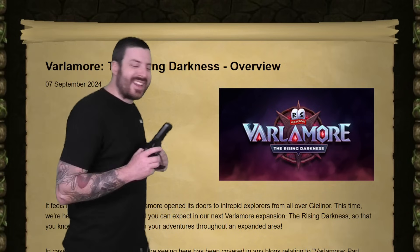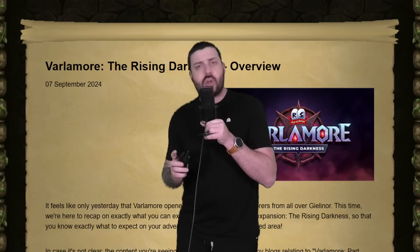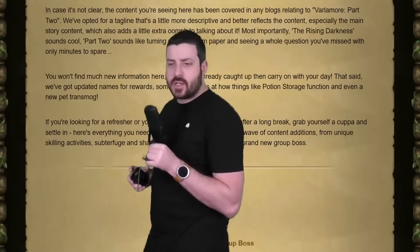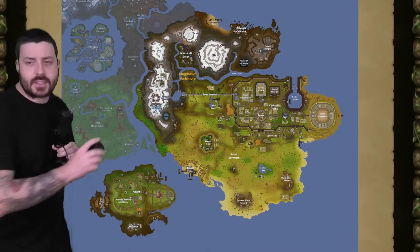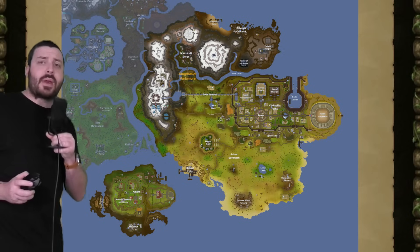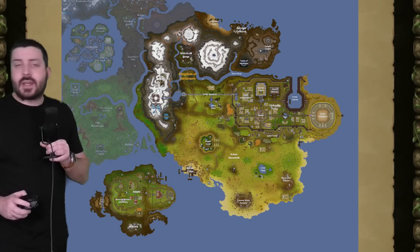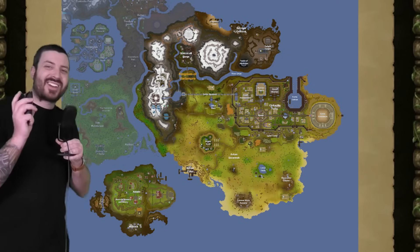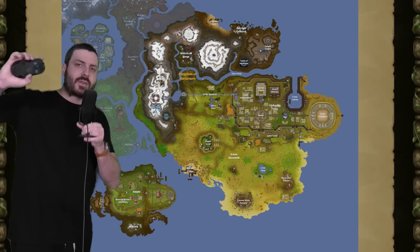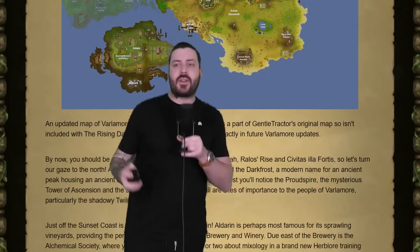The Rising Darkness is the name of next week's expansion, Valamore Part 2, and this is everything you need to know about what to expect next week. First off, the map. Anything grayed out is a concept by Gentle Tractor and may never make it to the game — Jagex does state that. However, anything that is not grayed out is coming next week. The mountain range is finished, there's a little island down the bottom, and Valamore Moor and Zayah will finally be complete, at least for now.